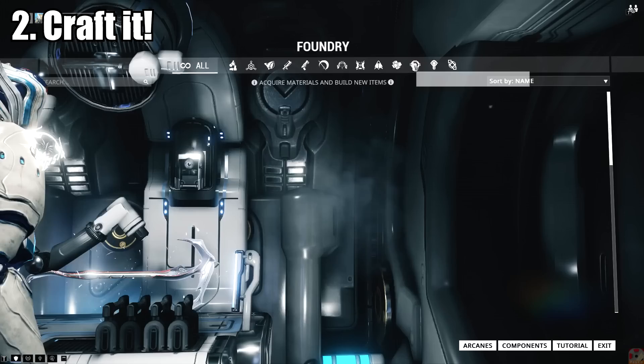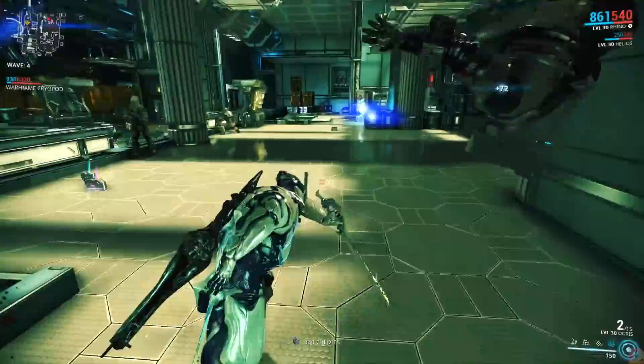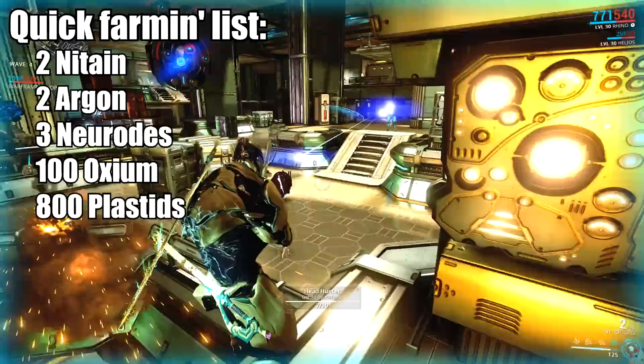Once you have a copy, head back to your Liset and access the Foundry to craft it. You can find it under the Keys section, or just search for it to save some scrolling. It will cost you one Nitain and a decent amount of Oxium, but you'll likely have more than enough without even trying. This is the only real slow part of the quest as it's going to take six hours for this blueprint to finish. Now would also be an excellent time to farm up any materials you might not have, as you've got to kill six hours one way or the other.